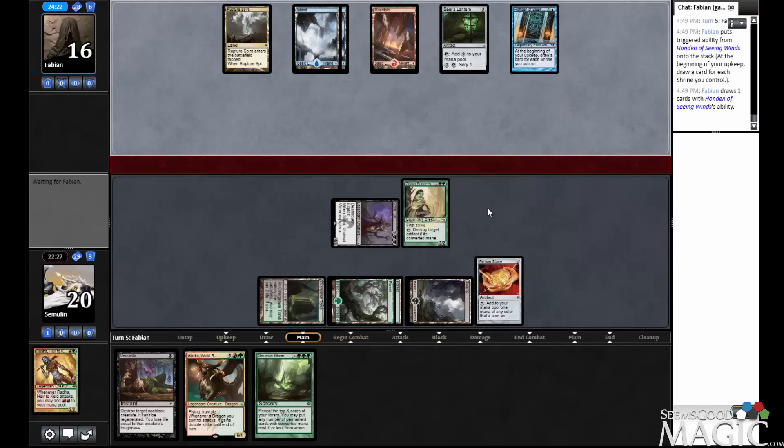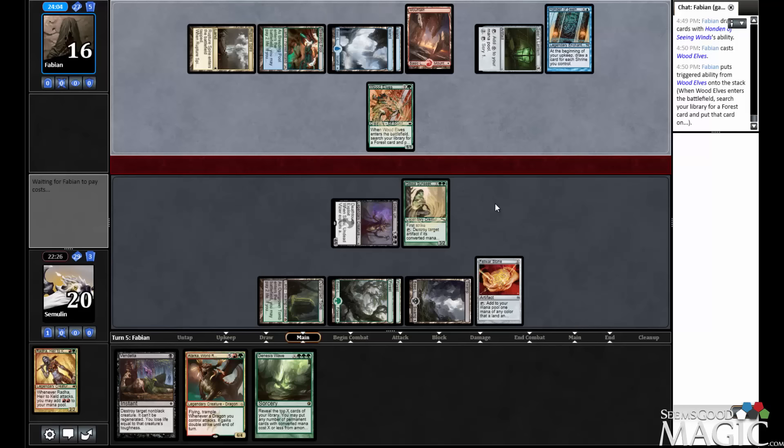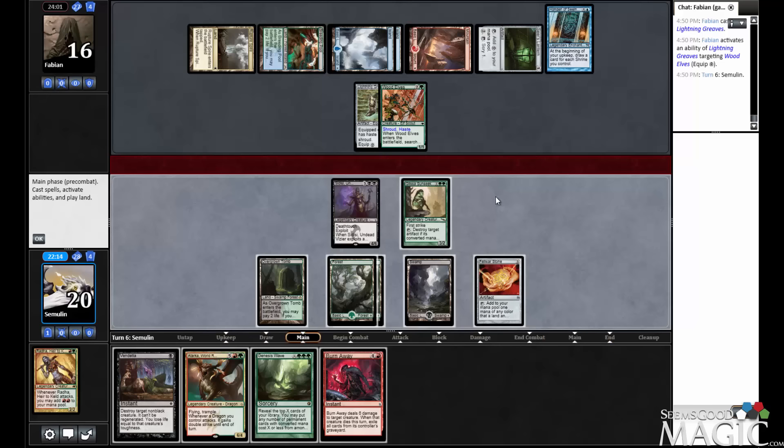If they're going to draw a card every turn, taking a turn off damage to blow up the Lantern doesn't seem great. I will pretty much Vendetta any creature that they play — okay, so not any creature. With Burnaway up, I think I've probably just passed. I'm kind of tempted to blow that up, but then I don't get to leave Burnaway up. I can also just attack with both and see what they do. With Burnaway and Vendetta, we should be fine.